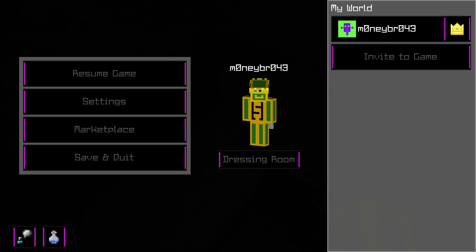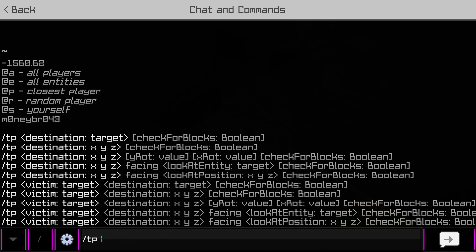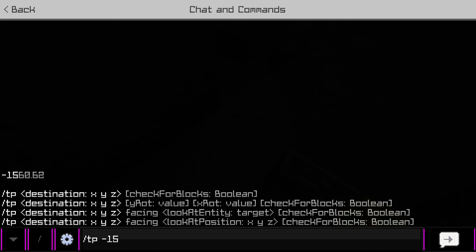We're going to use timeline one. Negative 1562, negative 56. 1662, negative 56. I'll go negative 53 so I'm above it, and 1706.